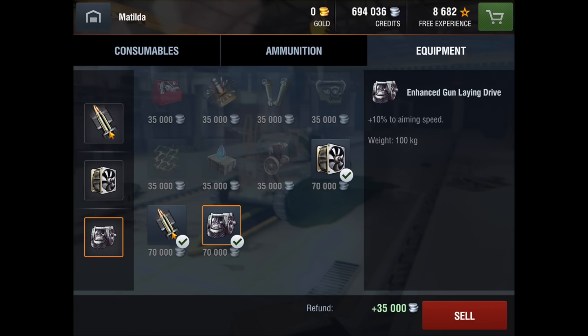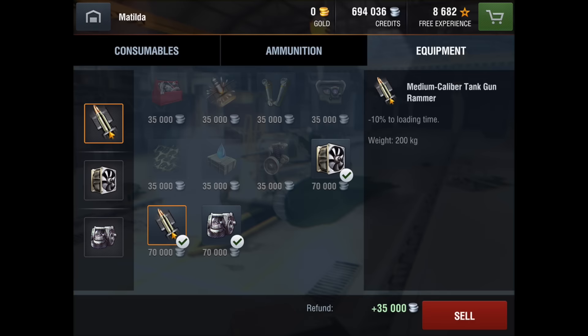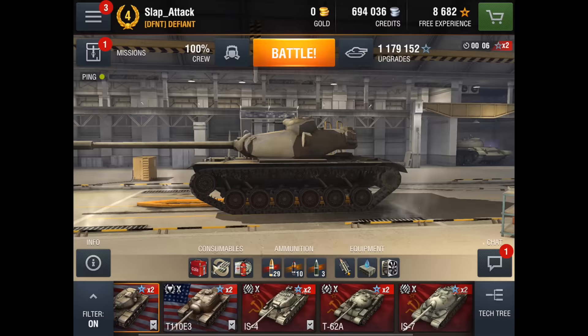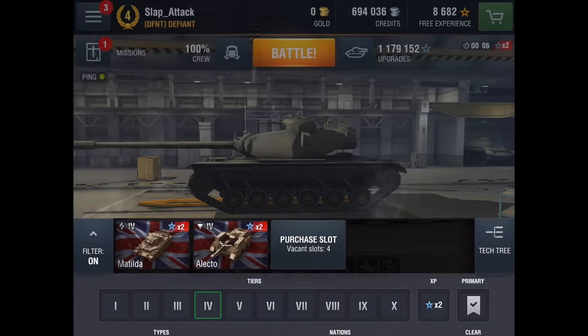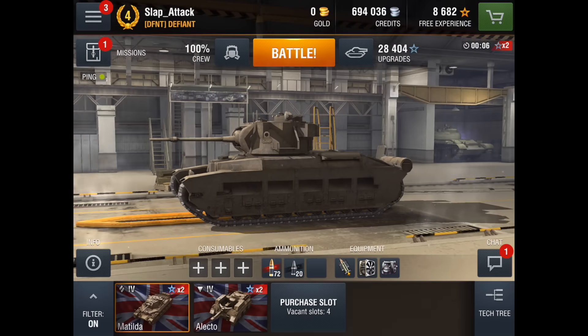And the enhanced gun laying drive, which is 10% better aiming speed. I could choose the wet ammo rack, which would keep our rate of fire safe, but I never have ammo rack problems in the Matilda so I wouldn't say it's as important. For tanks that have very thin armor like the E5, it's absolutely necessary to put on a wet ammo rack — almost get ammo racked every single time you get shot in the side, and your rate of fire just goes down to nothing. But definitely not as important if you have very thick armor like this.